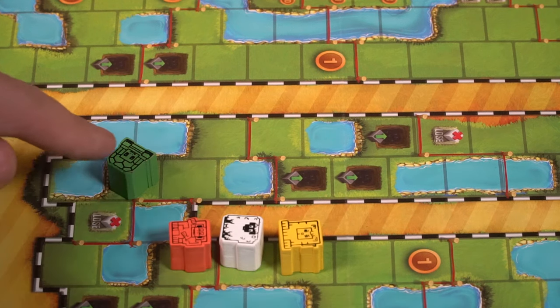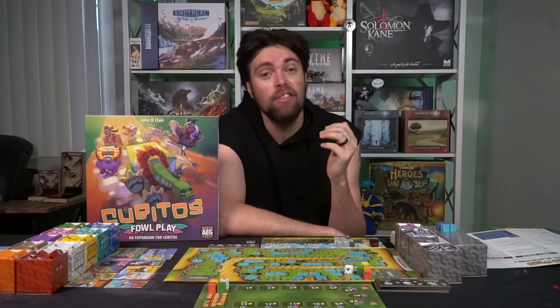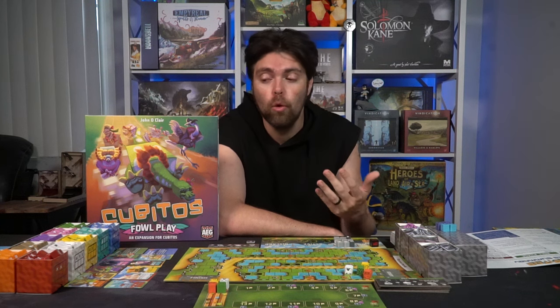Cubitos kind of reminds me of Quarriors — a game where you roll dice to gain more dice, and dice land on their sides allowing you to attack other players' dice. I love that game; it was one of the first games I got into before I did reviews. Another game by the same creator, John DeClaire, is Mystic Veil — kind of a deck builder where you craft cards to make new cards. Cubitos is more about creating a dice pool of additional dice you can gain as you progress.